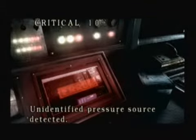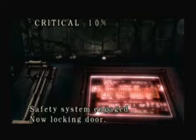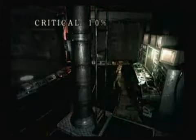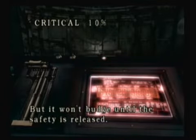There's a switch to drain the water — press it. Dude, it did it! Identify pressure source detected. Safety system engaged, now locking doors.